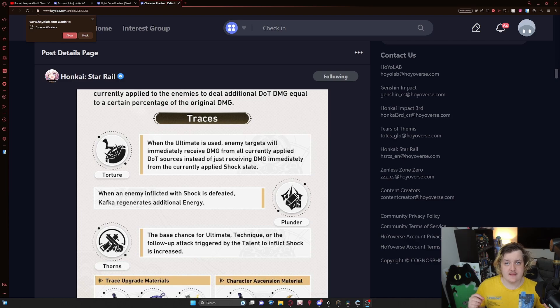Plunder is just really good. It's going to help her a lot getting her ultimate back up, and could potentially let you run an energy regen rope — we don't know on that yet, but it's a nice option. Finally, 'Thorns,' which I think is going to be the biggest one. The base chance for ultimate, technique, or follow-up attack triggered by the talent to inflict shock is increased — this is just really big for her kit.